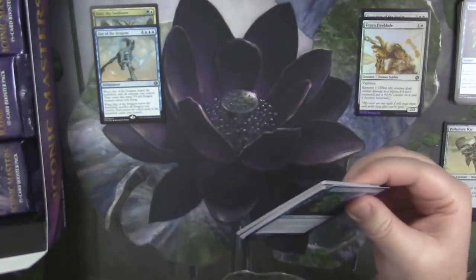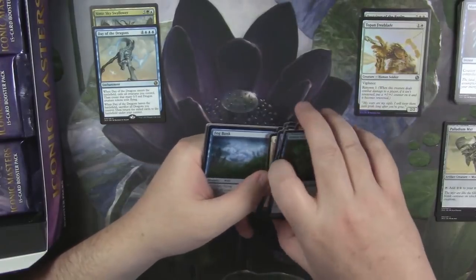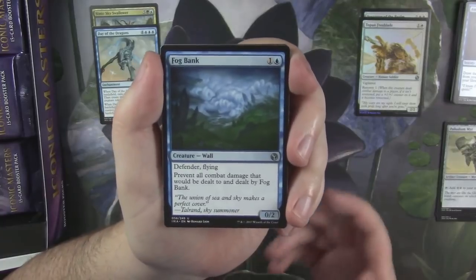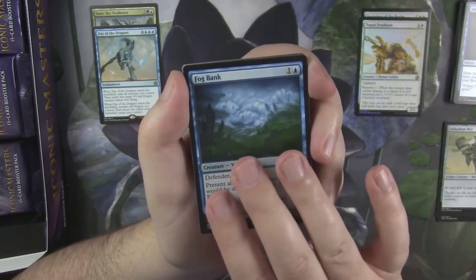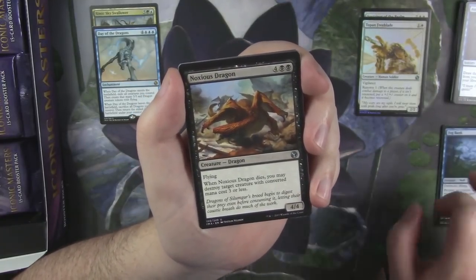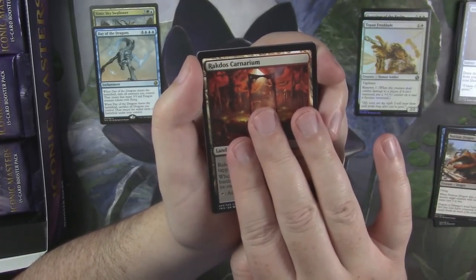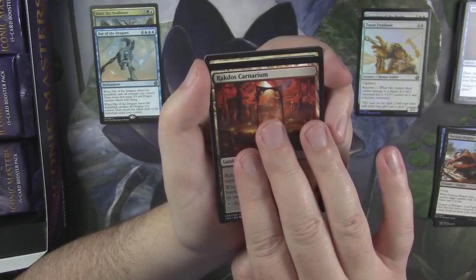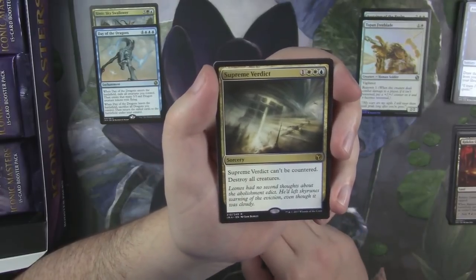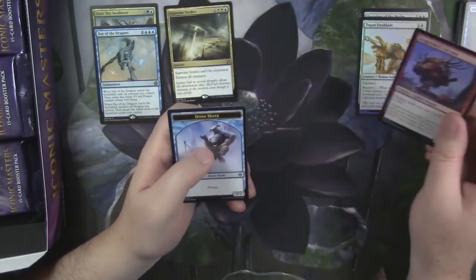So I hope you guys are having a great time. What do you think of this set? I talked about this before the set even launched — I was not super excited about it, there wasn't a lot of hype for me. Fog Bank. Noxious Dragon. Rakdos Carnarium. And a Supreme Verdict. Supreme Verdict is a very good board wipe. And a foil Dragonlord's Servant.